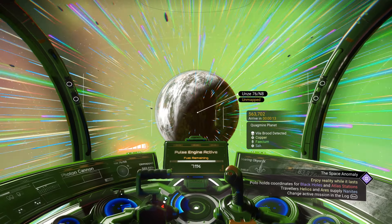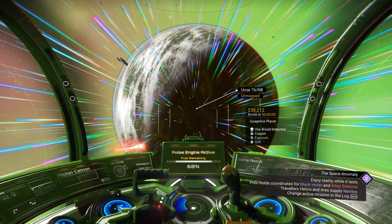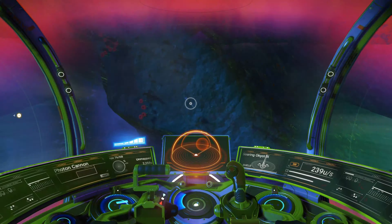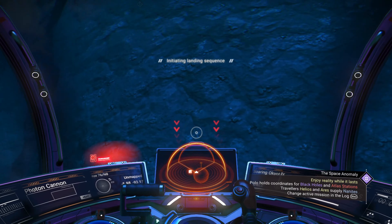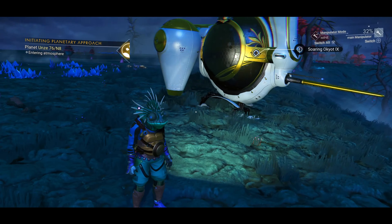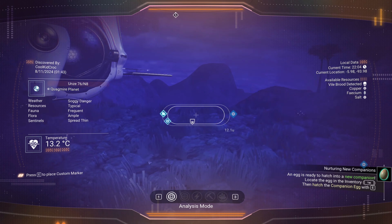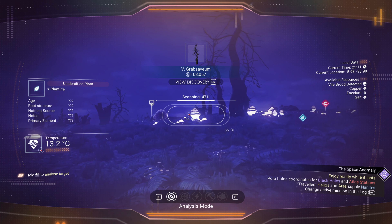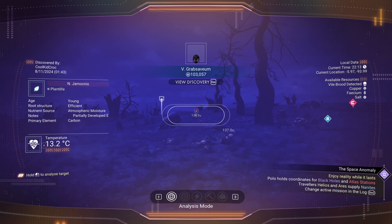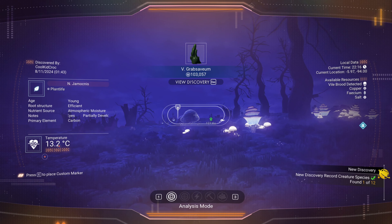I also really need facium for the nip nip farm on our freighter. Oh - anomaly detected! An emergency containment device - I've never seen this before. What do I shoot at it? Ominous tentacle... it dropped something. It's worth a little bit of money, cool.